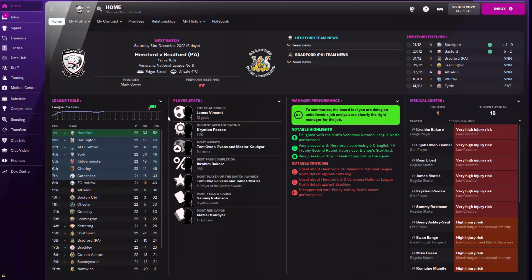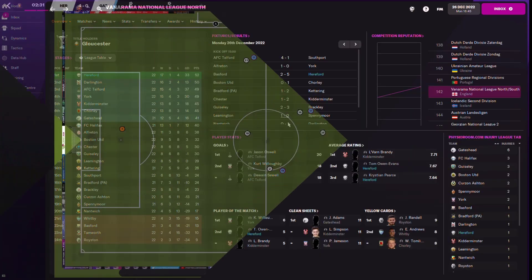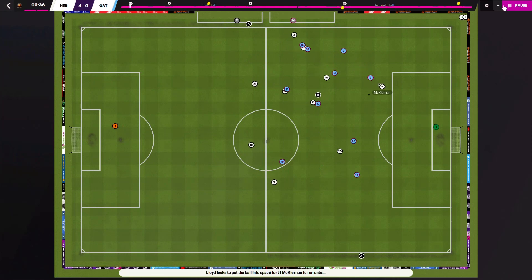Hello guys and welcome back to Dark Horse FM. Today we're going to be looking at a high pressing, possession-based lower league tactic. I'm using Hereford in the Vanarama National League North. Hereford was expected to finish 14th, but the prediction has probably changed now because of so many good results recently. Looking at the season preview, Hereford are now predicted to finish second, but they're not really the best side in the league - this tactic worked an absolute treat for them.